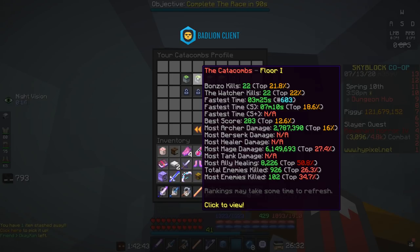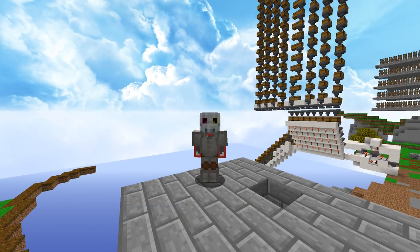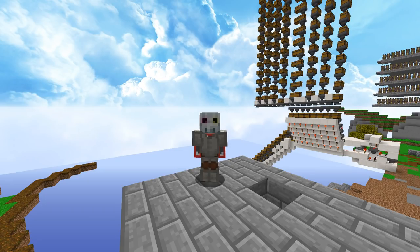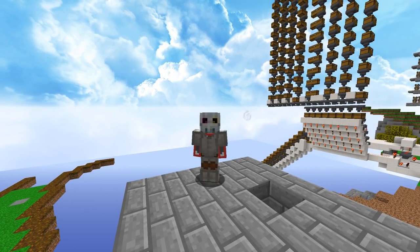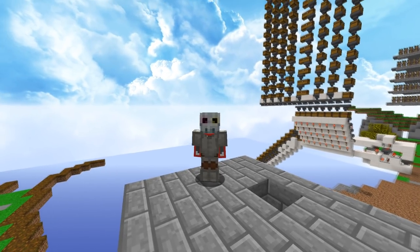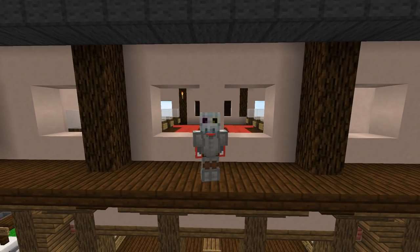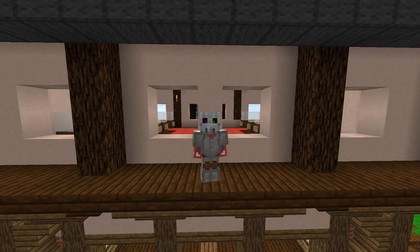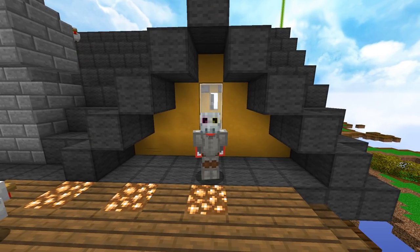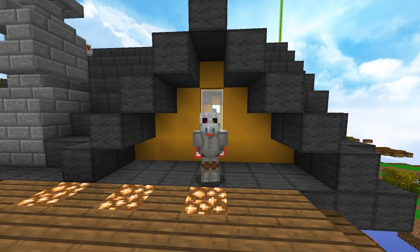My fastest time on floor 1 is about 3 minutes and 25 seconds. Considering you need an A rank to receive the bonzo staff and there are a lot of different possibilities in dungeon structure, I'd estimate it takes about 5 minutes on average to complete each dungeon. You should be able to do about 10 runs in 1 hour, assuming a 1-minute buffer between each run. If you do this for about 3 hours, you should get about 30 runs done in a day.